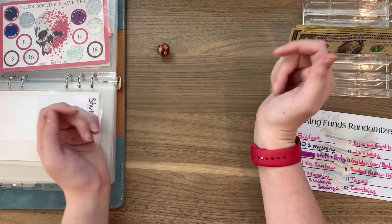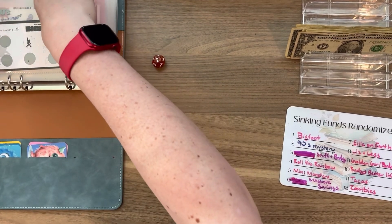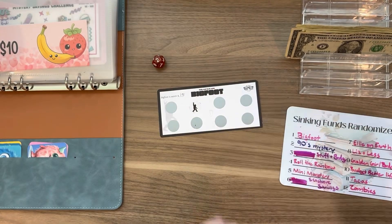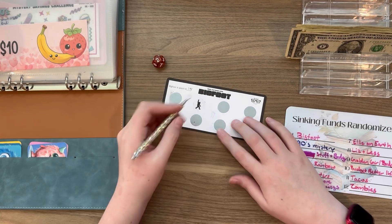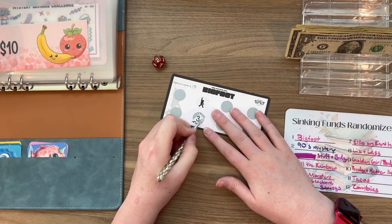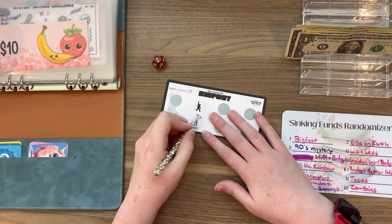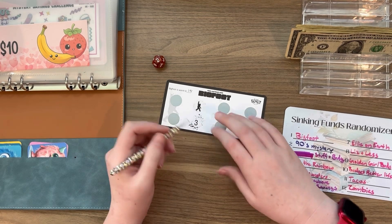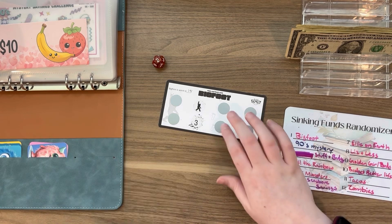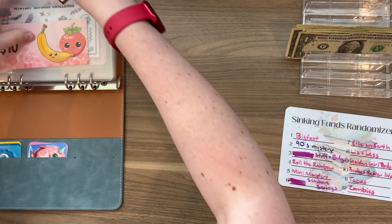Let's see — one more. I am going to do Bigfoot because it did land on it, and I just feel like it might be nice. Let's do this one because it's already kind of scratched — three. Okay, I'm fine with that, but we're done there because I want to try to get to stuff and budget, but I'm not going to finish it obviously because I don't have the money for that. So three is going in that one.